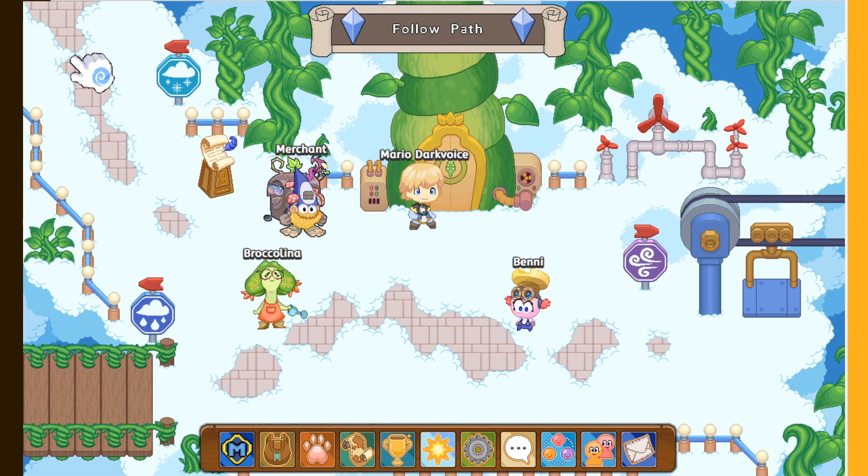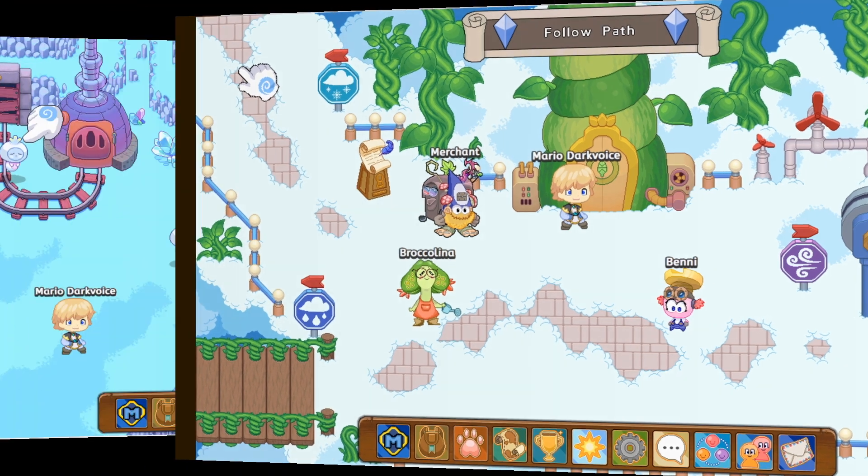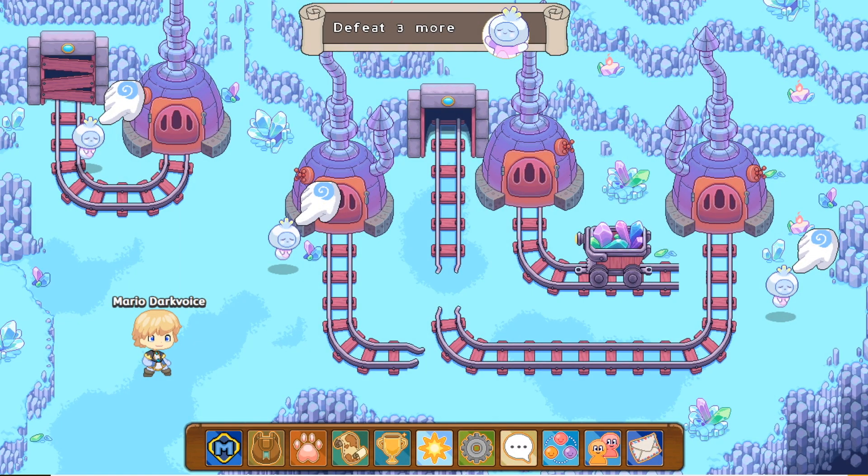This is how you get Warden Keystones — you need to do quests from all the places. This one is at Skywatch. You need to follow Newt; for example, right now it's telling us to go up. Then at the end, we need to come back down and click on the Broccoliner or Benny.